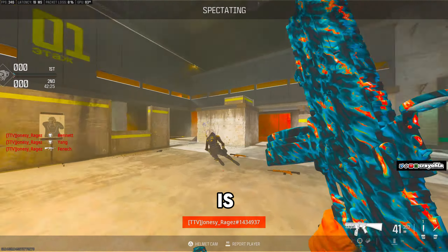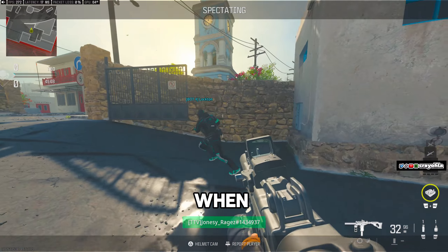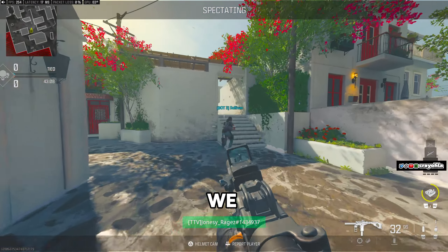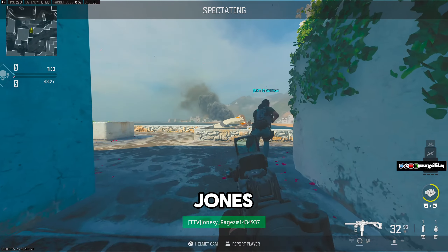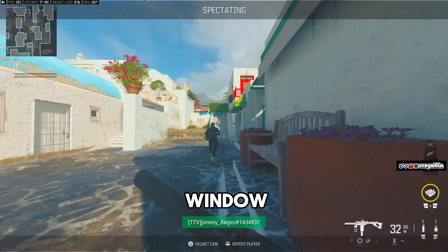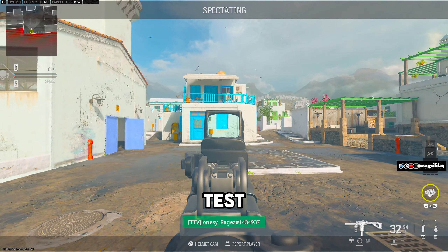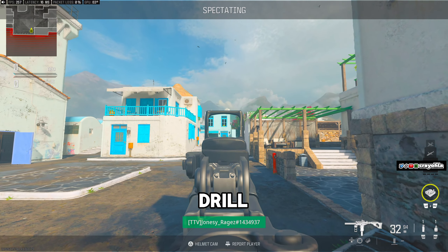One thing I notice is that when Jonesy tracks targets through hipfire, he's quite stuttery — when moving left to right he does micro-adjustments instead of one smooth motion. We touch on this and try to get him into the habit of making it a smooth motion. Once we're happy with that, it's time to dial in his ADS sensitivity, so we run the window and doorway drill again — this time aimed down sights — and to wrap up the drill we test it vertically as well, having him look up and down. Once we're happy with that, it's time to move on.